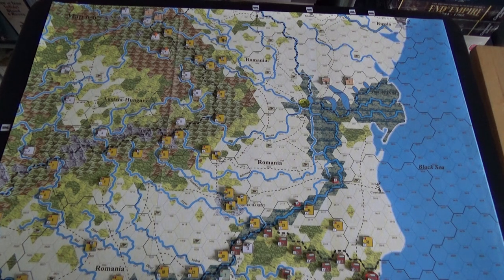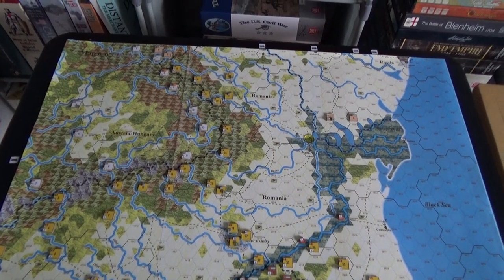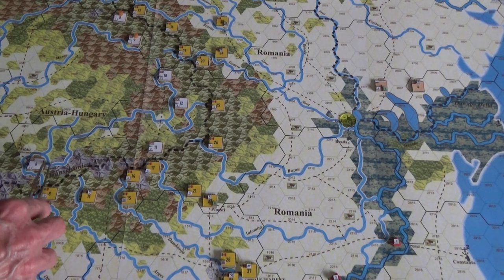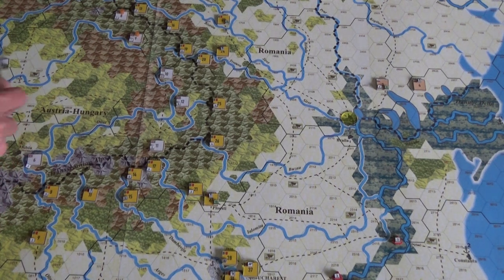The Entente decisive victory conditions: the Entente player controls Bucharest at the end of the game, and in addition they need to take two Austro-Hungarian cities. Looking at the map, there's Brasov, Sibiu, and Cluj — so three cities total, and I need to take two of them plus hold Bucharest.